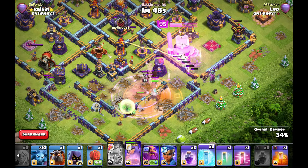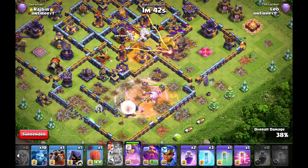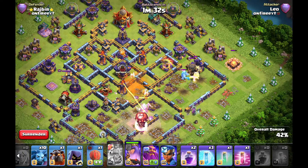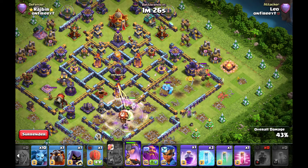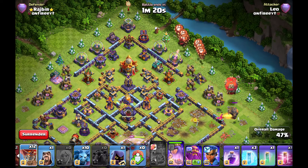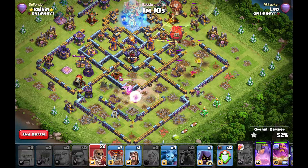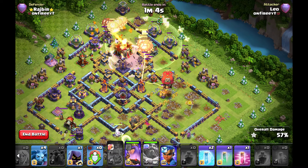My king is getting the ricochet cannon and clearing the scattershot compartment, together with luring out the clan castle and tanking shots from the super minions. At the same time, my queen is stepping around the Eagle and then coming back towards the core. The multi is reachable for my queen from this compartment, so I don't need to wall break her further into the base — otherwise the other Archer Queen would be on my queen earlier. At 1 minute 20 left, I stop my ladder. There isn't much air damage for this slammer — no monolith, no air hero, no single Inferno tower.